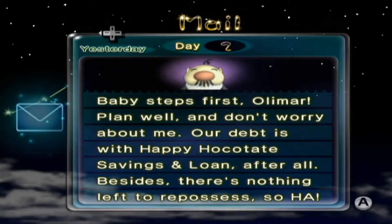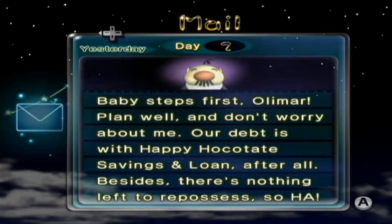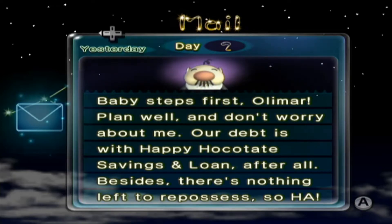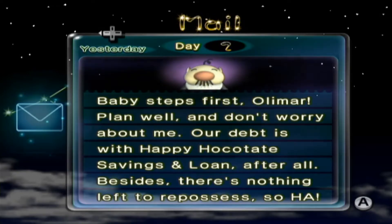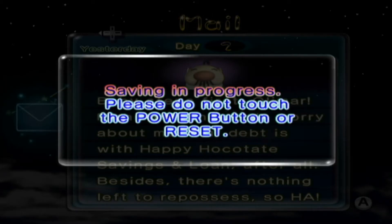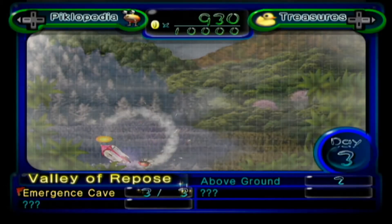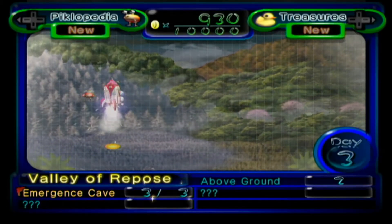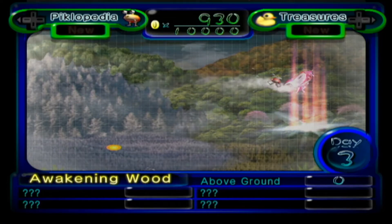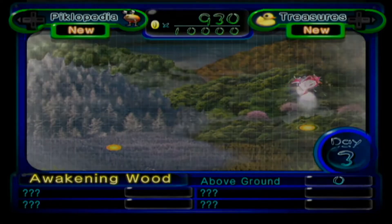Anyway, we've got 60 red Pikmin and 10 purples, and we still got a no-death run which is pretty cool — especially with the Red Bulborb trick I showed you. The president has a debt with Happy Hook and Hocotate Savings and Loan. We're going to go into the Awakening Wood in the next episode.